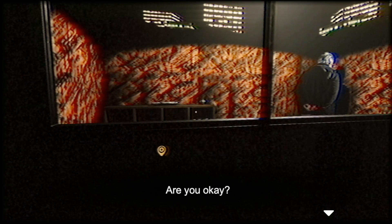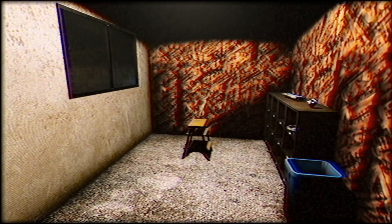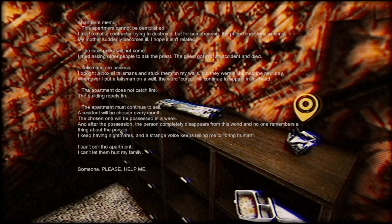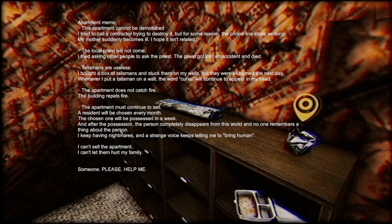I can't do anything about it — I probably need to give him something. Knock on the window, sure. Hello, are you okay? Why is he just standing there? Oh okay, thank you. I'm turning down my volume a bit, I have no idea if there's gonna be any yelling. Apartment memo: This apartment cannot be demolished. I tried to call a contractor to destroy it but for some reason the phone line stops working. My mother suddenly becomes ill — I hope it isn't related.